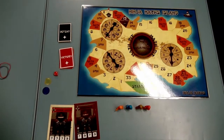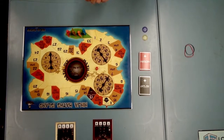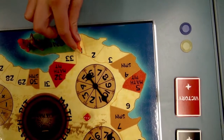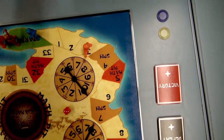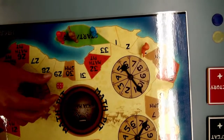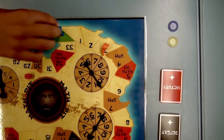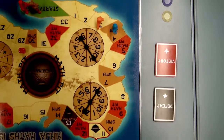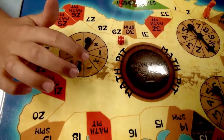To play Ninja Math Island, you simply roll the dice and move that many spaces. If you land on an empty space, such as space 3, you're safe and it's the next person's go. If you roll the dice and move onto the spin space, you must spin the operation spinner to find out what operation you'll use, and then spin the two number spinners.